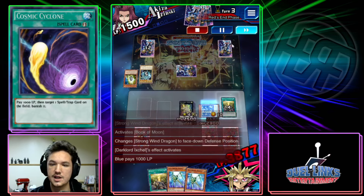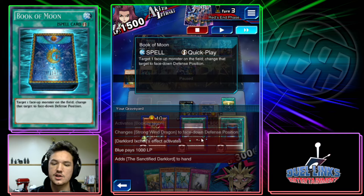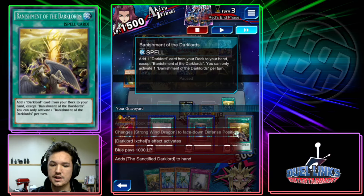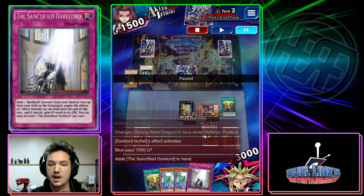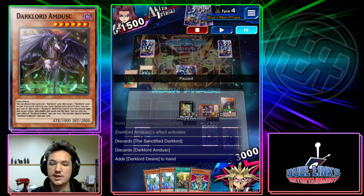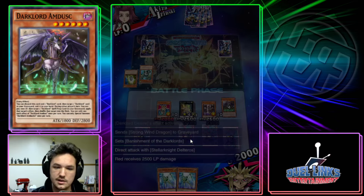We left the search in the grave in case we needed to search for a Tez. We didn't search last turn off Ixchel because we already had Book of Moon live — no real reason to use it in case we needed to protect ourselves from destruction. Banishment can search for Tez to protect from destruction so there's no need for the Sanctified yet. But realizing my life points are going to get low, I'm going to grab Sanctified now, search Amdusk to put Sanctified in the grave, get a free body to the field, and yeah — it's too easy, this deck is too good.